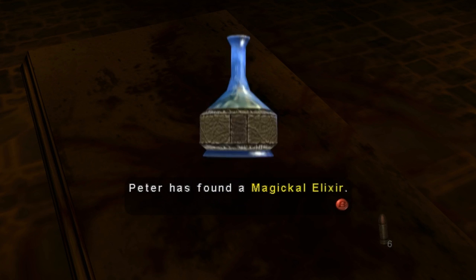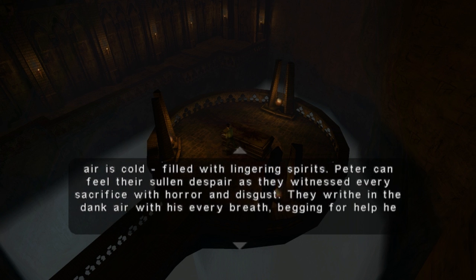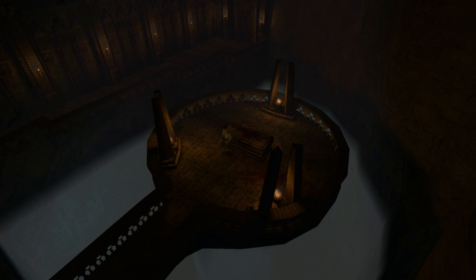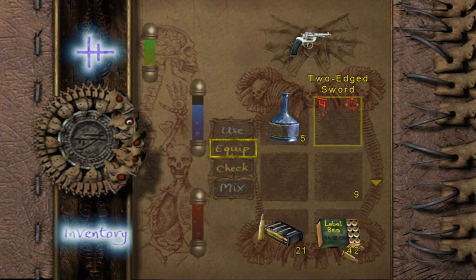A milky blue bottle stands on the altar. A magical elixir. The ancient stone is drenched with blood, scarred by the countless strikes of a sacrificial knife. The zone... such is life in the zone. The stone reeks of pain and torment inflicted upon it. The air is cold, filled with lingering spirits. Peter can feel the sullen despair as they witnessed every sacrifice, with horror and disgust. They writhe in the dank air within his every breath, begging for help he cannot give, for release from their unearthly tomb. Of eternal darkness!